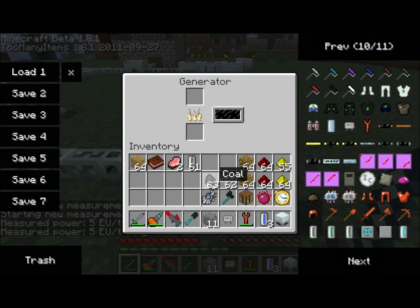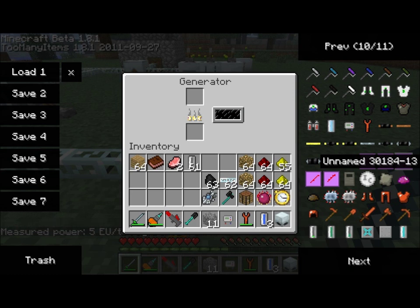But the question you should be asking yourself is, how much energy does one piece of coal create? Well, one piece of coal will create 4,000 energy. And the same for charcoal, as a matter of fact. So charcoal and coal are the same in this regard — 4,000 EU is created when you burn a piece of coal.